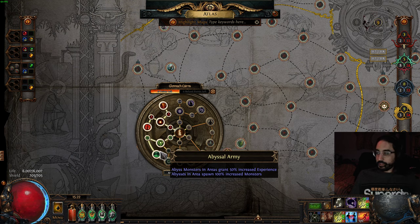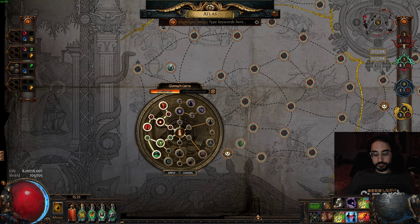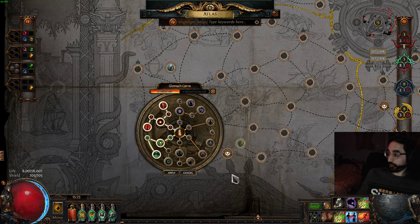When I was leveling from 98 to 99, I was seeing upwards of 45 million XP per hour on the top end. If you're using Nemesis 3, which is extremely profitable, the XP might dip down towards 20 to 30 million because you're spending a lot of time picking up loot. However, this is fine because you make a lot of currency doing that.